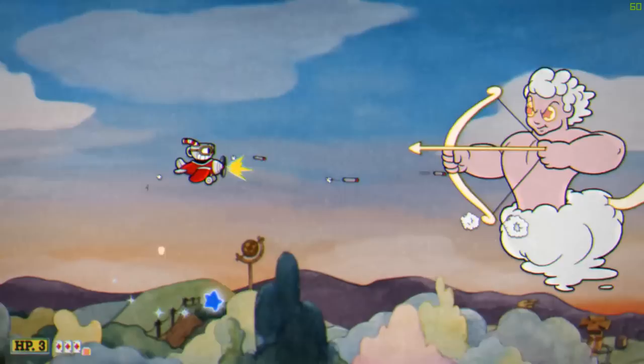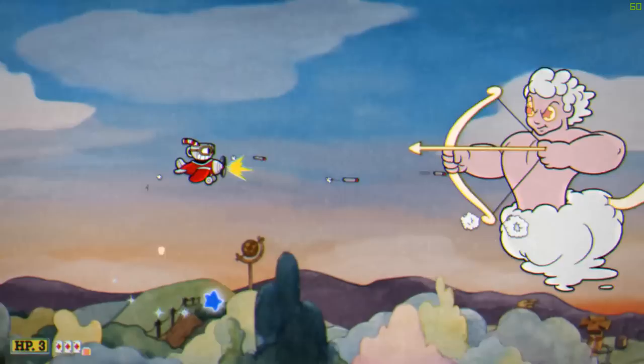For the Cupid stage, don't worry about shooting the blue projectiles when they are first fired. Just circle around them until you either shoot them on accident or they just disappear.